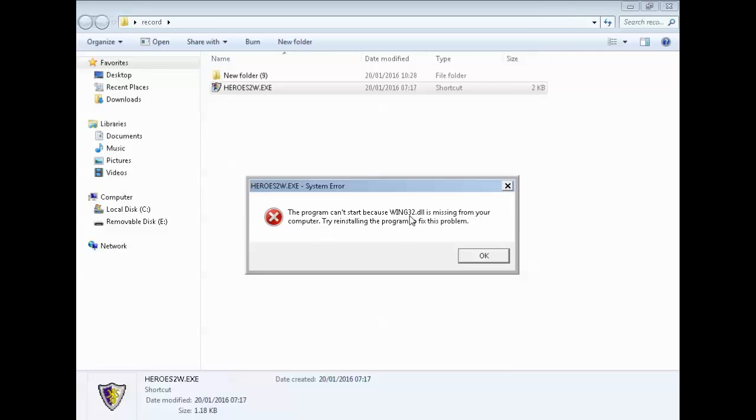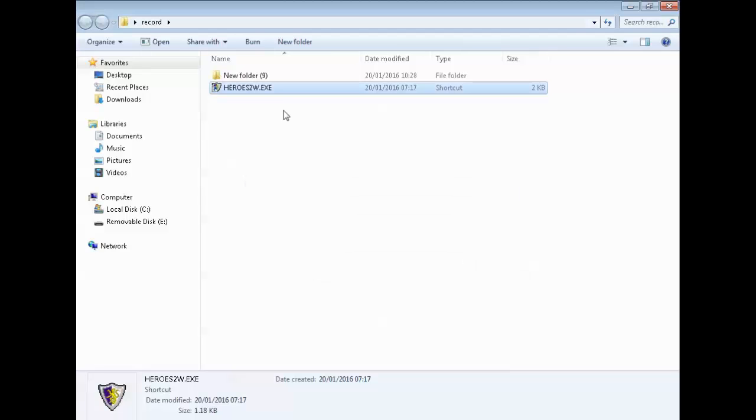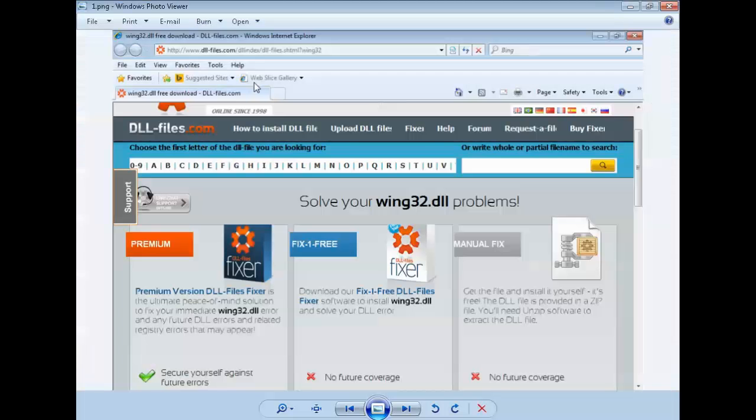So this is my video on how to fix this wing32 DLL problem. I went on Google and searched for the wing32 DLL error. Google directed me to go to dlldfiles.com. I went there and let me show you how easy it is to fix it.